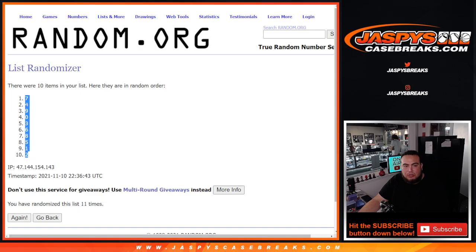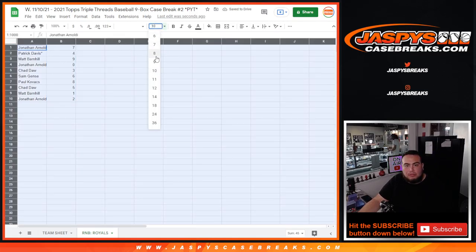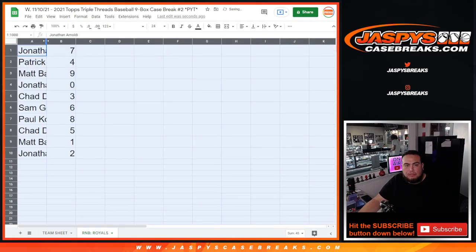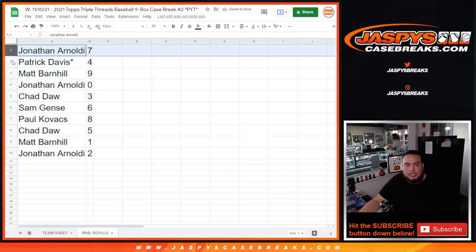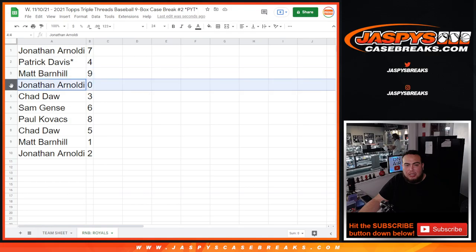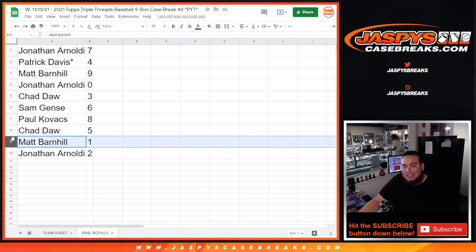7 down to 2. So: 11, 11 — Jonathan with 7, Patrick with 4, Matt with 9. Jonathan, any redemptions will be yours. Chad with 3, Sam with 6, Paul with 8, Chad with 5. Matt, any 101s will be yours for this team. And then Jonathan with 2.